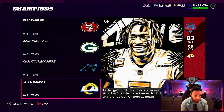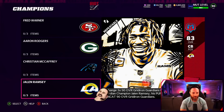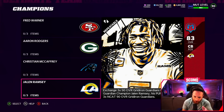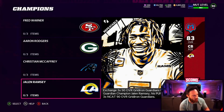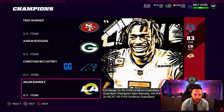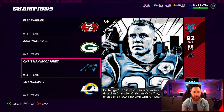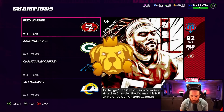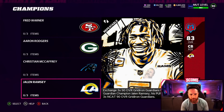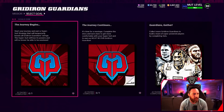The one I'm going to be going for is probably this Jalen Ramsey. It says 92 overall Gridiron Guardian Champion Jalen Ramsey in the written description but at the top it says 83 - they're really efficient around here. Jalen Ramsey is probably going to be the most common choice out of the four. If you have a Panthers theme team or you're a big McCaffrey fan, probably going that route. Fred Warner for 49ers theme teams. I think the best non-themed team card is probably going to be Jalen Ramsey.